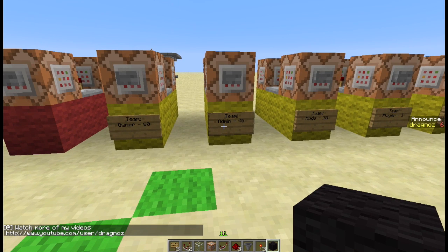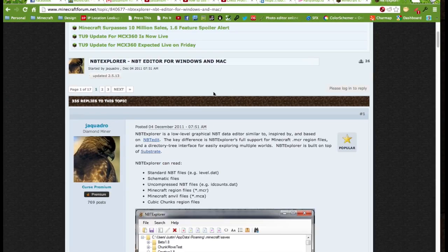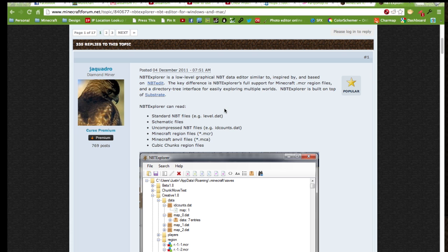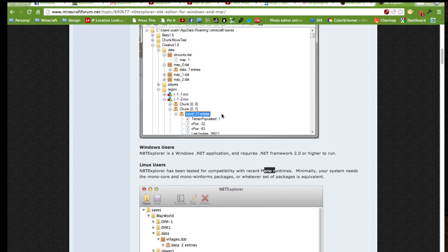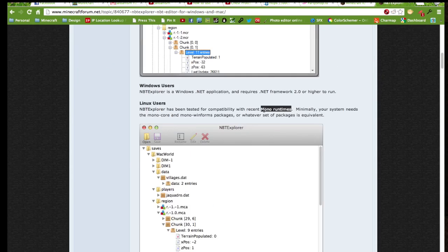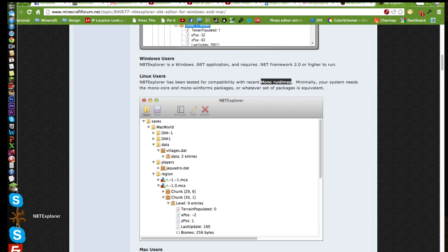I'm not going to be doing this in-game — unfortunately it cannot be done in-game. So even though this will work on vanilla Minecraft, you still need to go outside and edit it with an external editor. I'm going to go to the Minecraft forum and put the link in the description. What you want is something called an NBT editor, which allows you to edit the data files of your Minecraft worlds. I'm on a Mac so I need to download Mono Runtimes to run this program, but if you're on Windows you can just download this program and use it. This is something called NBT Explorer and I've already got it installed.